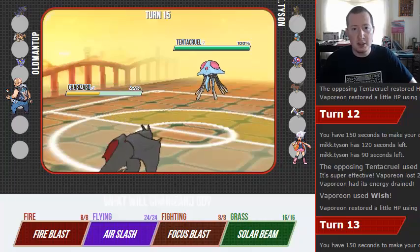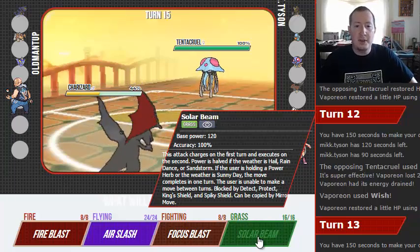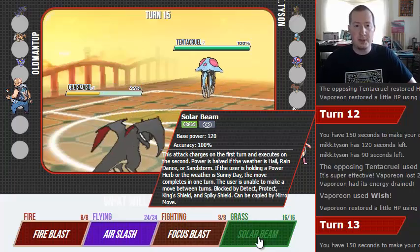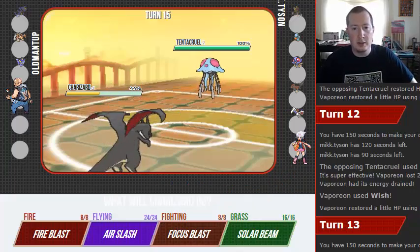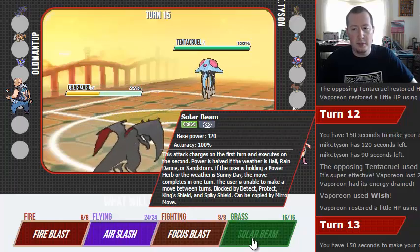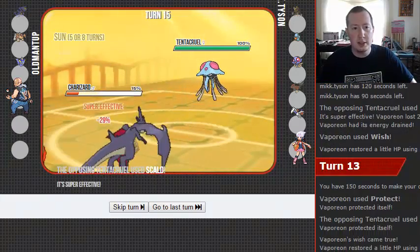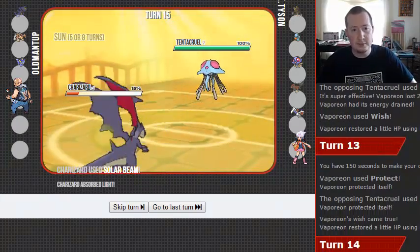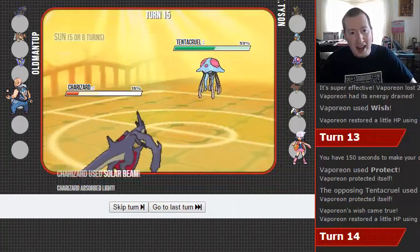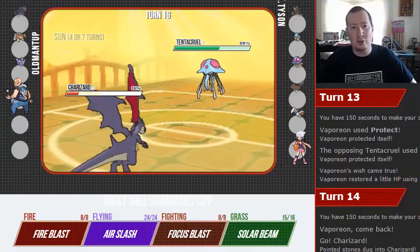Mega Evolution. I don't know his last one — if I knew his last one, I'd feel completely confident going for Solar Beam right here. I don't remember from team preview either. Let's just go for the Solar Beam, see what he wants to do. He's going to Scald us — he was faster than us. So he's a speedy Tentacruel.